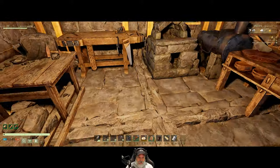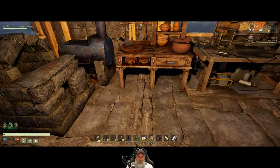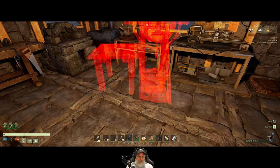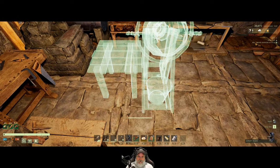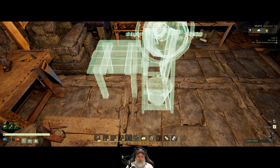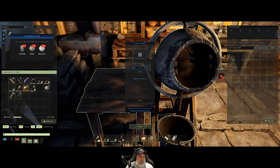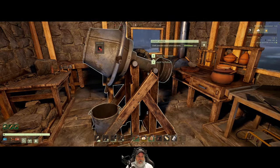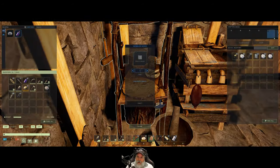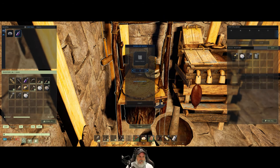Now we have a space issue. This is a very temporary setup in here. We're going to have to kind of cheese this a little bit — put this in the center here. What we'll probably do is use it and then pick it back up when we're not currently using it. Now we need tree sap, stone, and silica ore to start making concrete. Specifically, we need 20 concrete mix. I have a bunch of silica in here.